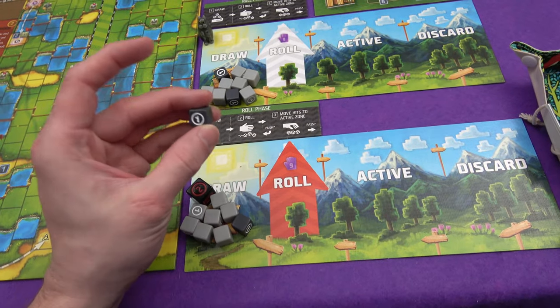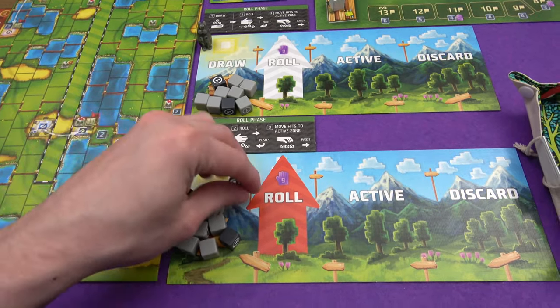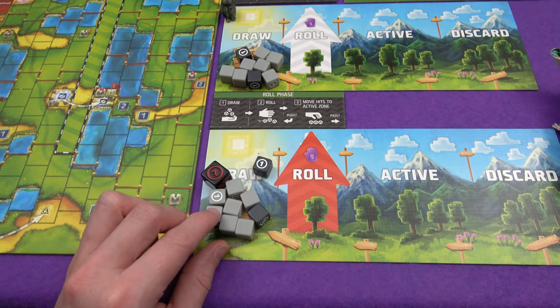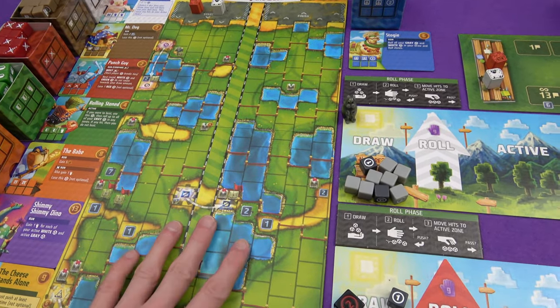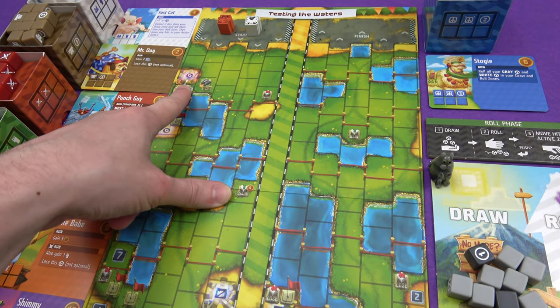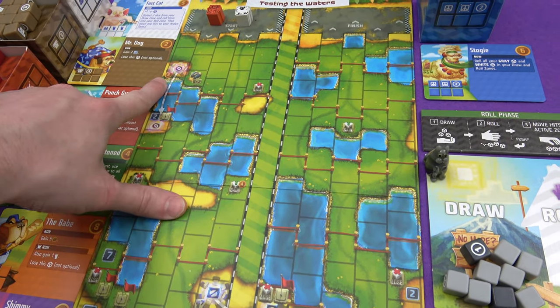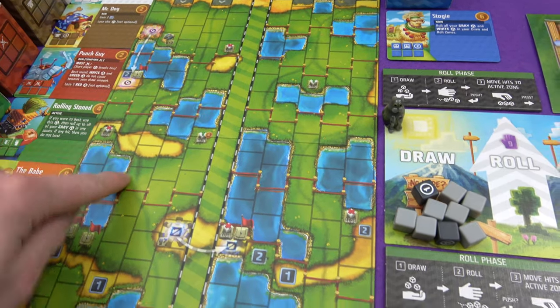On the dark grey dice you've got a coin and a foot. Foot is basically one movement. These coins are temporary coins that you can use to buy dice and sometimes movement with. On this map we've got a teleportation stroke launch pad space, and if you can pay eight coins you get to launch yourself just over this water instead of having to go all the way around it.